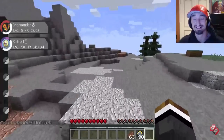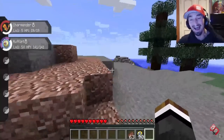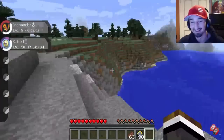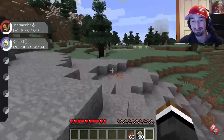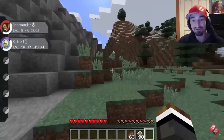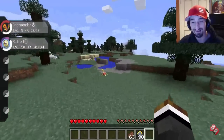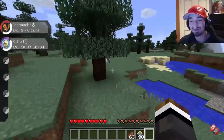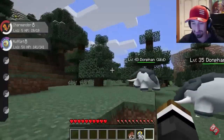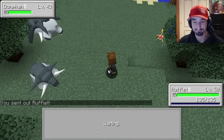He just suffocated in a wall! What? Did he really just die? He just literally ran into a wall and suffocated. I heard Charmander and I jumped out just in time to see the orange head tilt over and disappear. That's so sad! No! That could happen? Apparently so. Pokemon World is ruthless, man! To be fair, he just ran into the wall on his own.